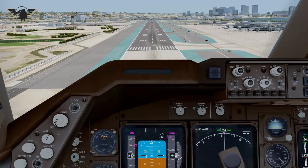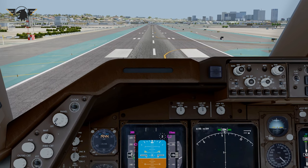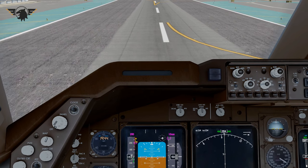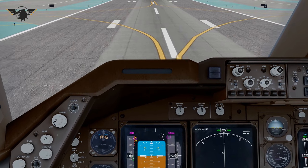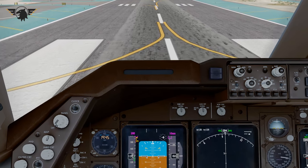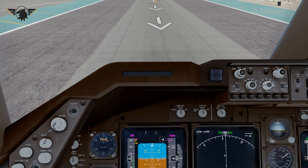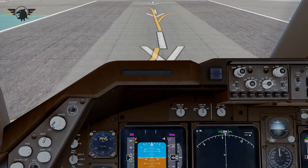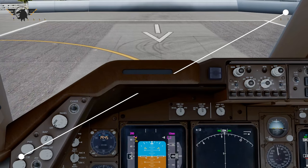Approaching Runway 09 at San Diego now. We're purposely going to land heavy and fast — 160 knots, 170 tonnes of fuel, so well over max landing weight — to show the effects of Chase Plane on touchdown. We float it a bit and then slam it. Main gear down hard — you can hear the impact. Chase Plane reacts very well. We put all the brakes on and we're stopped at the end of the runway.